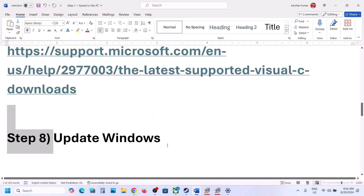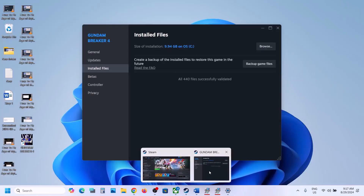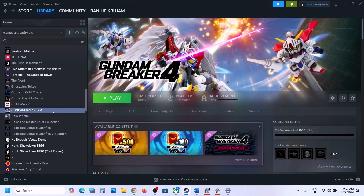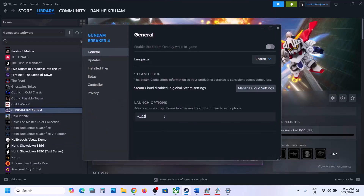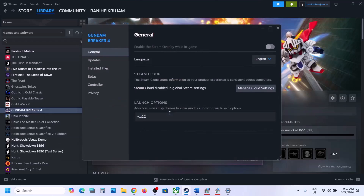The next step is to try DX11 or DX12 in the launch options. In Steam, right-click the game, select Properties, and in the Launch Options box type '-dx11.' Launch the game and check. Still not working, type '-dx12' instead. If still not working, remove the launch option and follow the next step.